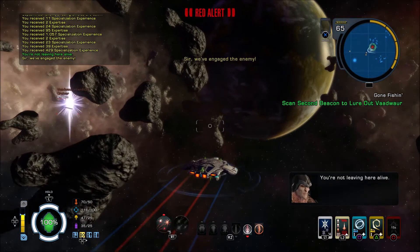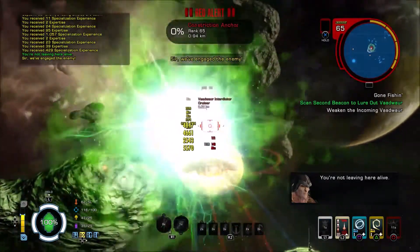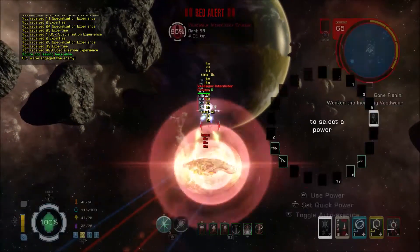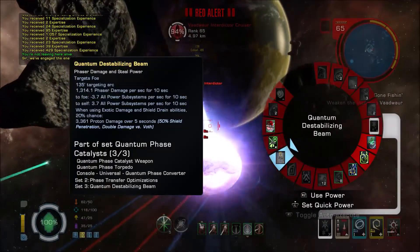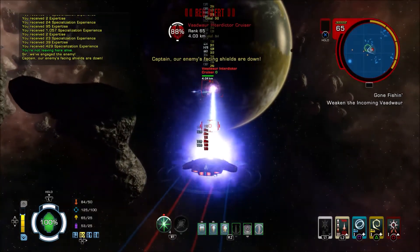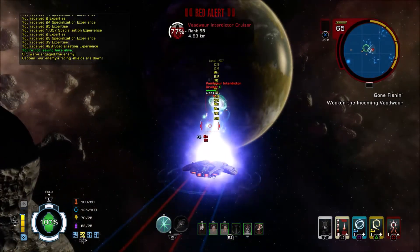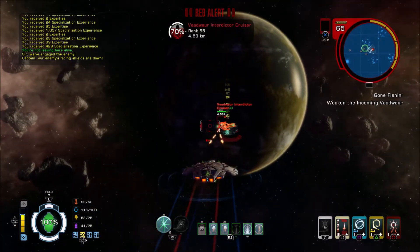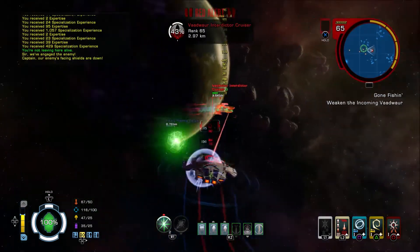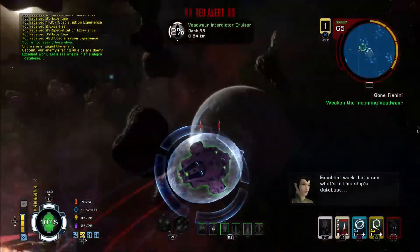You're not leaving here alive. Here he comes — he didn't last very long. I've got a destabilizing beam, I'll put that on in. Destabilizing. So I've got the plasma torpedo from the Borg Omega Force Reputation Set. Yeah, it's a good torpedo.